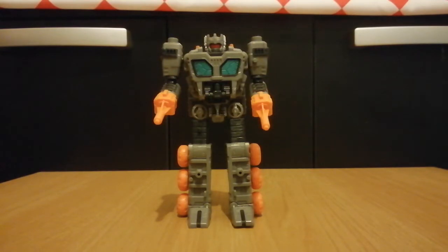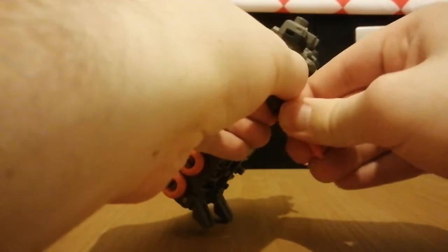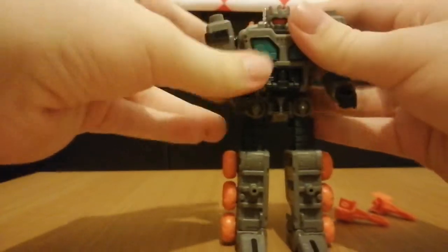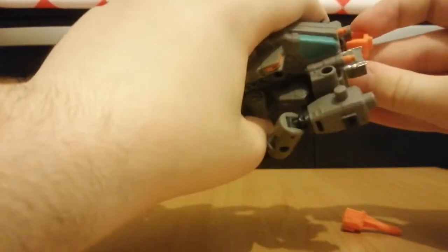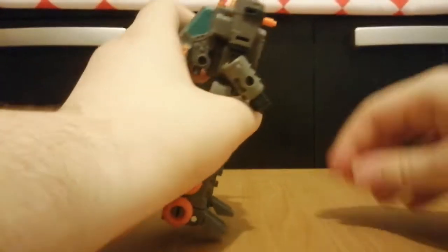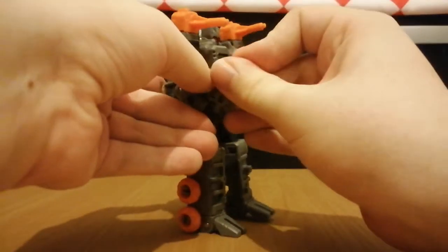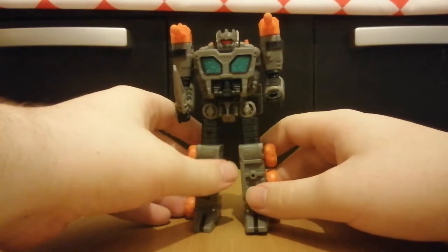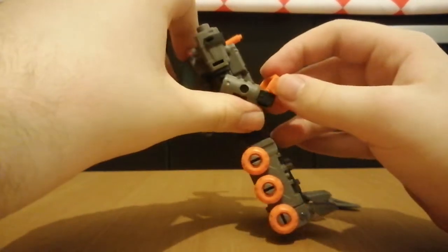If you want him to be accurate to his G1 toy, you can leave the guns just in his hands. But you can remove them if you want to, and you can actually add the shoulder cannons and have him hold the sword. Personally I don't really like doing that - I just prefer to leave the guns straight on his hands.